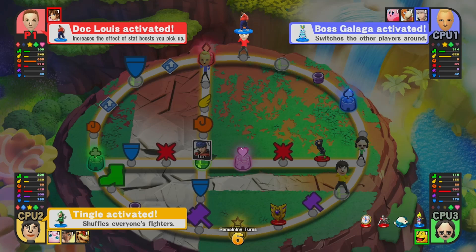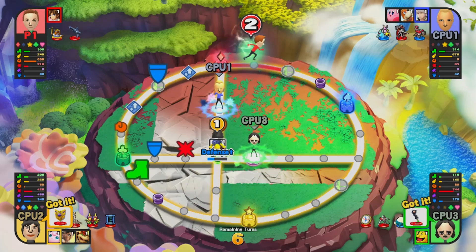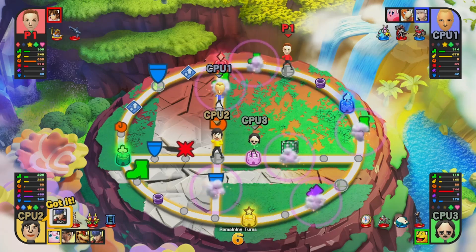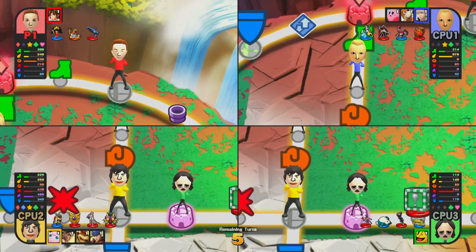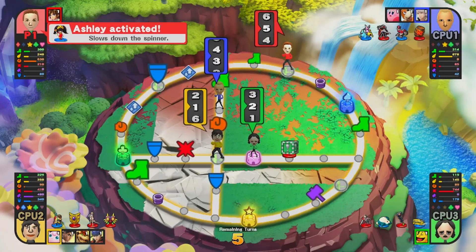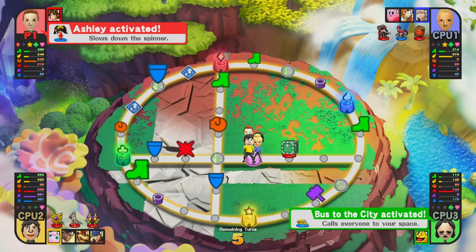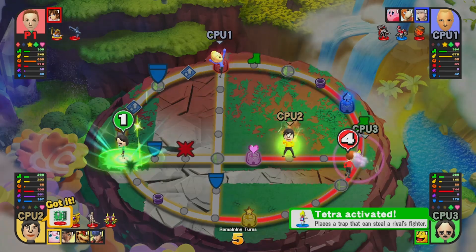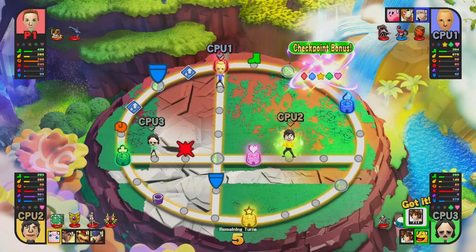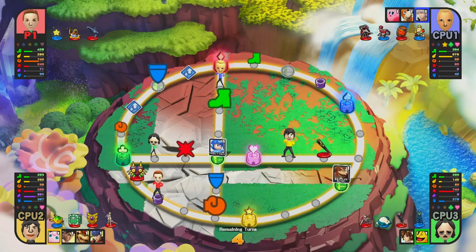Tingle shuffled everybody's fighters again and I got Pit, but I got shuffled around and I'm going the wrong way now. I need to get that blue tower before this turn ends — only five turns left. I really like the Ashley trophy because it slows down the spinner. Someone busted the city and brought everyone to one spot, which is unfortunate because I want to go the other way. It's so crazy — it's one of those games where random things can really screw you up, but it can be very fun with friends, just like Mario Kart or Mario Party.